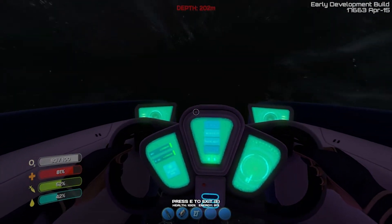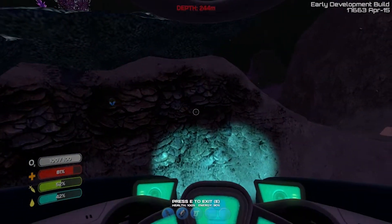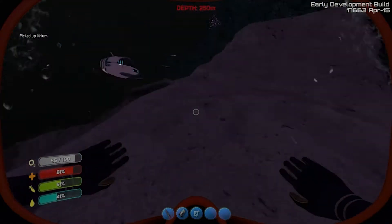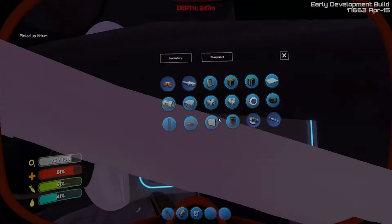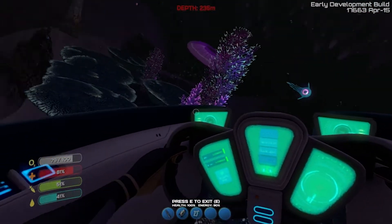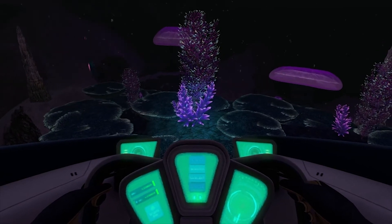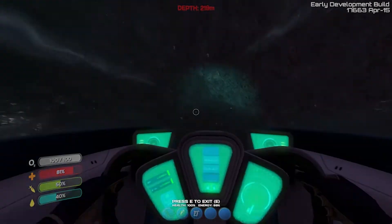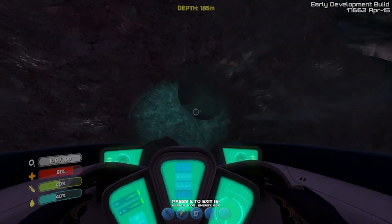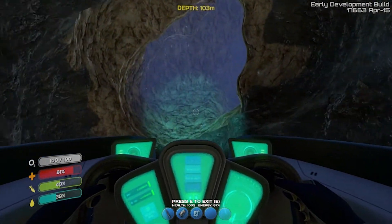So this is the exit. Oh, those are those optical fish things. Alright, we're out of here. That's the wrong inventory. Lithium, lithium, lithium — I already have one at the base. Whoa, that's way cooler than it used to be. I accidentally stopped the recording instead of hitting this button. So anyway, we're out of here — as soon as I can figure out which direction I'm in.